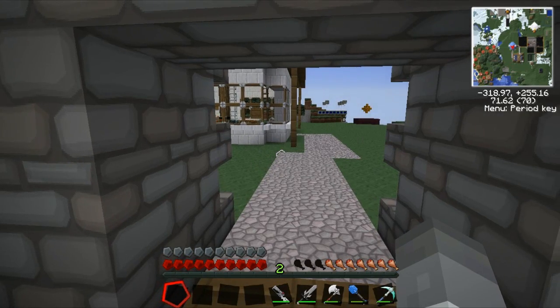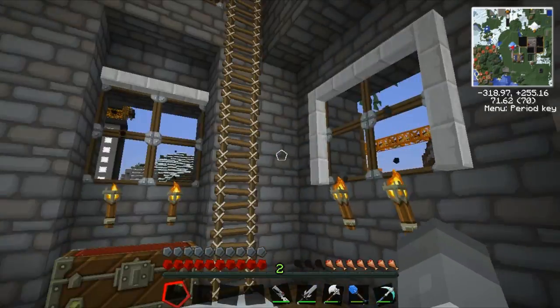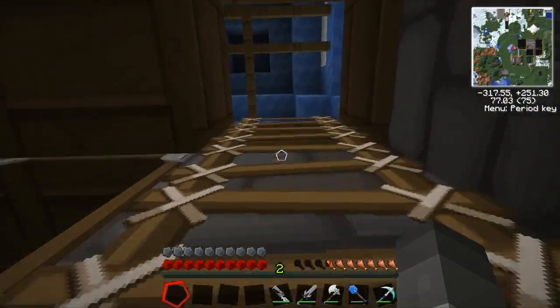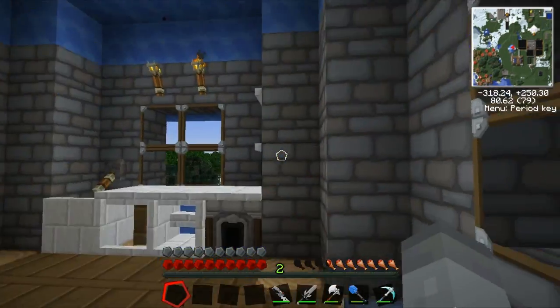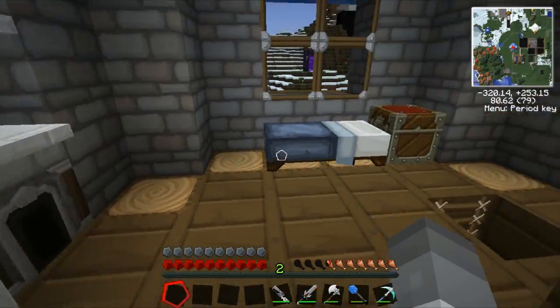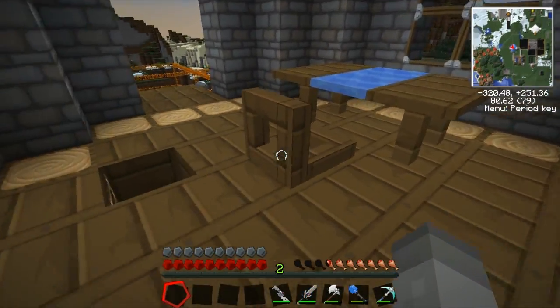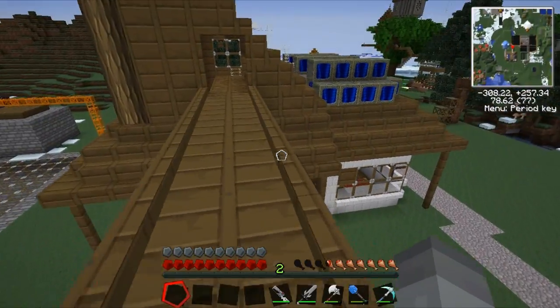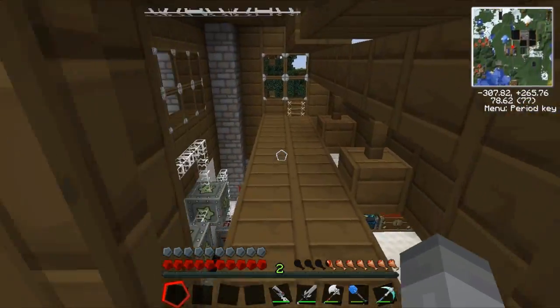Hello and welcome back to TechIt. I've just done a bit more decorating upstairs in my tower — got some beams on the roof, a nice little kitchen set up, a furnace, a bed, a table and chair, and a little edge to my walkway. It's all very cool.